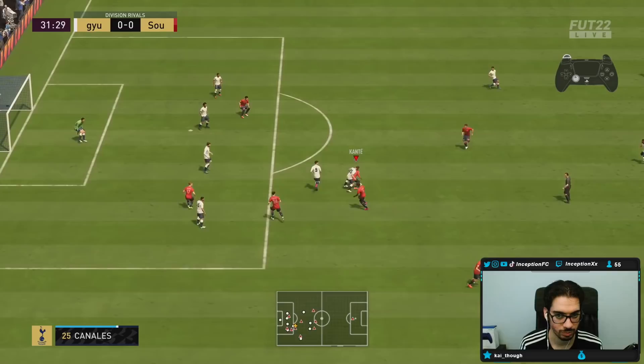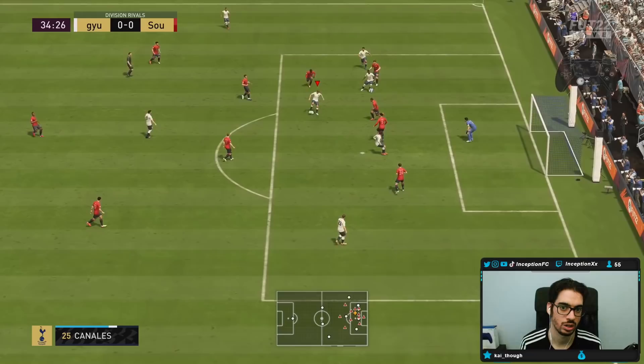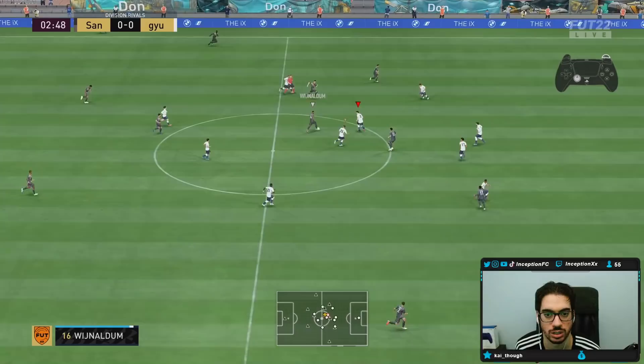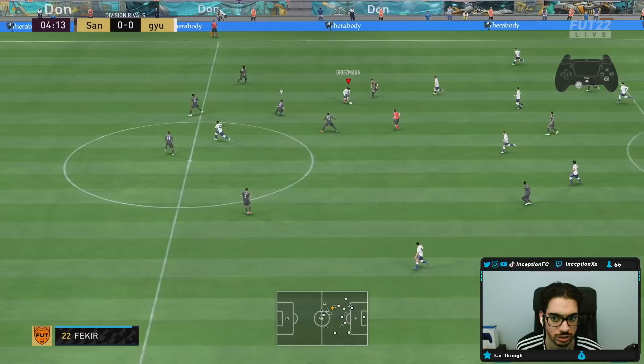Look at his positioning — it's actually good. Marks that guy the entire time. This card has potential! A little driven cross, beauty of a pass. The croquet is weird sometimes with registration against defenders — sometimes it doesn't really do much. Look at his marking — for a high-medium work rate player it's really good. It almost seems like I'm playing with a high-high work rate card.